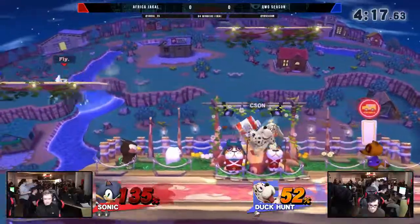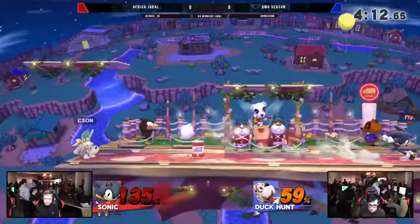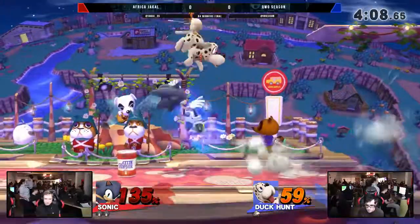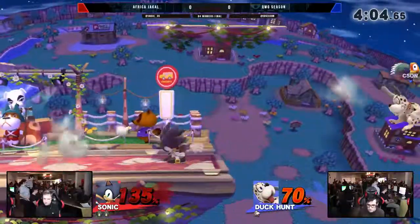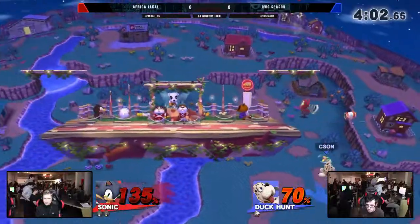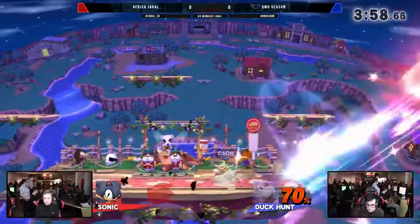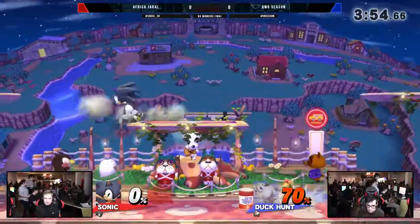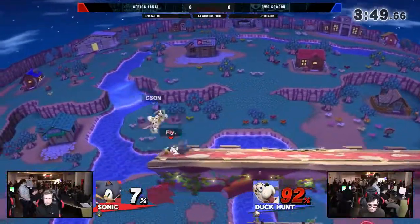I like how Jackal sprung up there just to threaten the fact that he can actually come up there and kill Season at any time. He had DI'd away, just to be safe. Season going for those full hop up airs — you can full hop up air and throw out another aerial before you hit the ground. The can deflects the spring. That was brilliant. And the back air is going to kill. Season getting the first stock off Jackal — brilliant sequence. The spring got rid of the can and the can got rid of the spring.